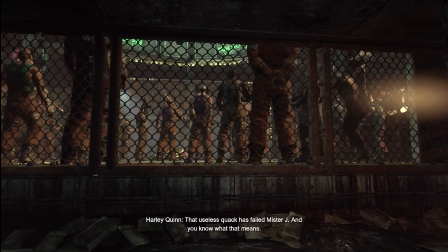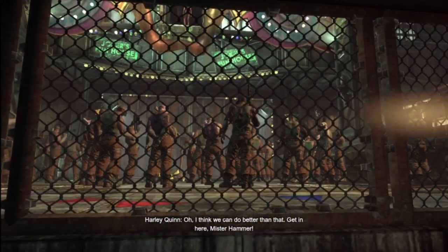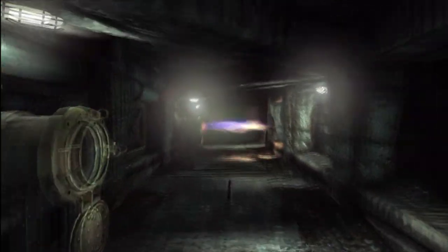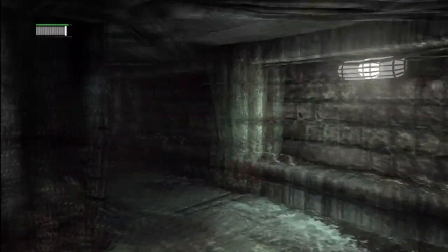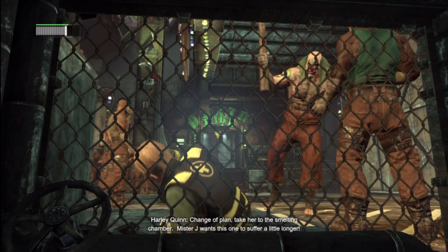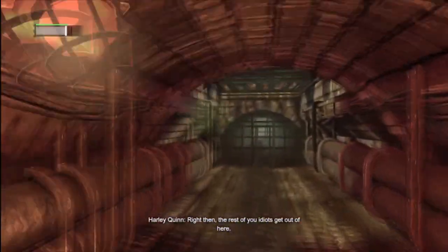In-game: 'That useless hack has failed Mr. Jay, and you know what that means — get in here, Mr. Hammer.' Trying to get past these things — oh my god, look how big that guy is! One hand! I remember this guy — he has a twin, and they hated each other so they ripped each other apart.